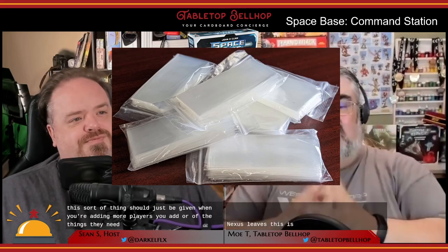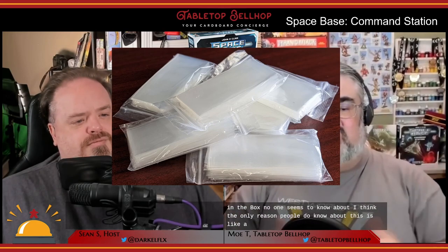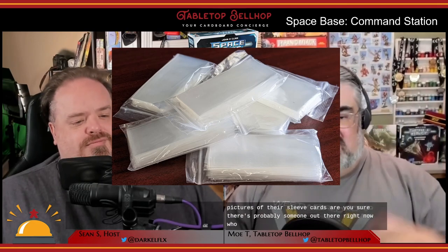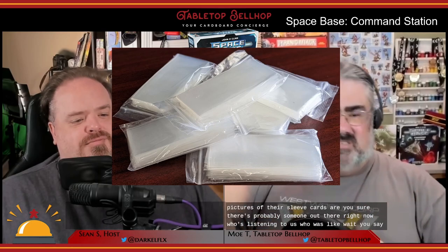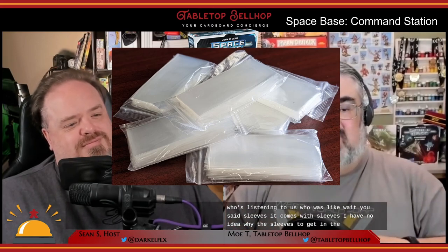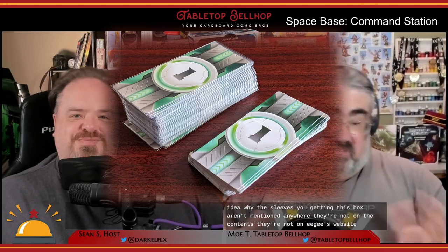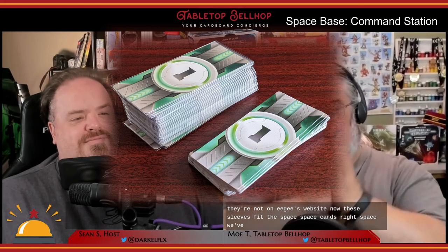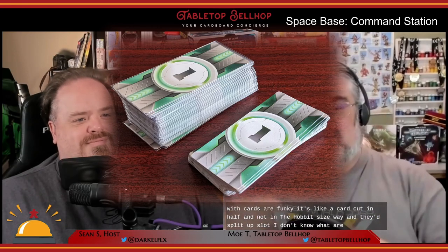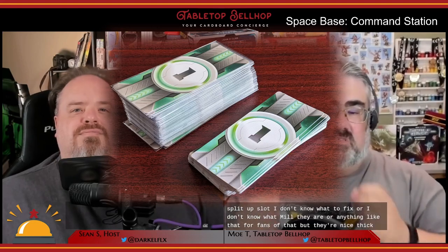Next are the sleeves. This is the one thing that comes in the box no one seems to know about. I think the only reason people do know about this is Instagram and Twitter and people sharing pictures of their sleeved cards. There's probably someone out there right now who is listening to us and is like, 'Wait, you said sleeves? It comes with sleeves?' I have no idea why the sleeves you get in this box aren't mentioned anywhere — they're not on the contents, they're not on AEG's website. These sleeves fit the Spacebase cards, which are funky — it's like a card cut in half. And they sleeve really nicely — they're nice and thick.